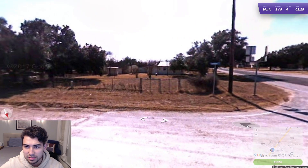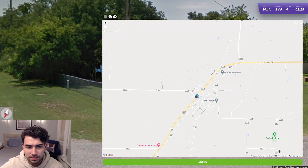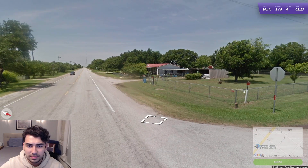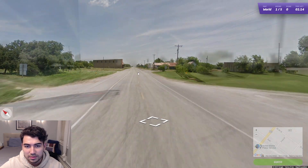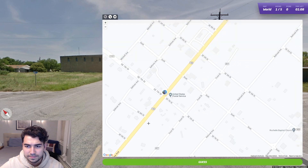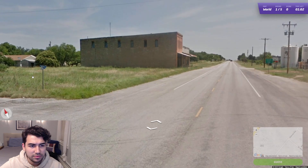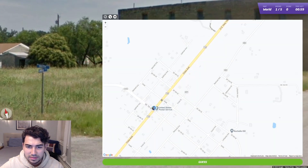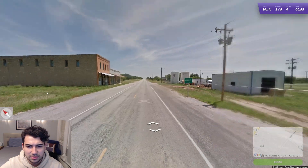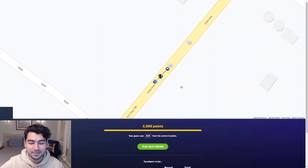There is actually a street sign — Crew Ave. I mean, who lives here? There's nothing here. Anyway, we started next to the cemetery, which unfortunately doesn't look to be on the map. That says 'sixth,' so we started a little bit to the north of Sixth Street. Is that correct? Yes — so we started about here.